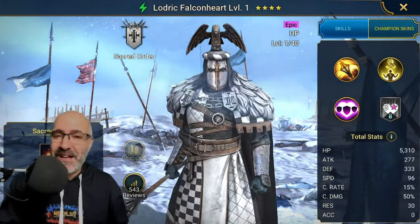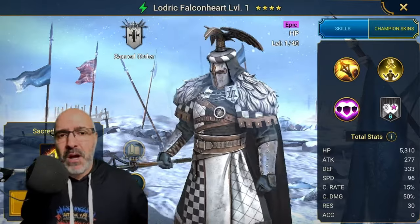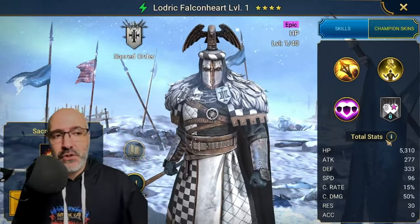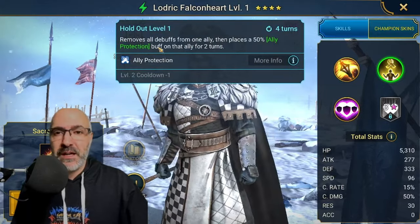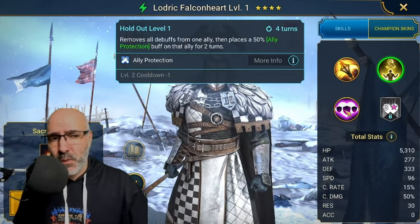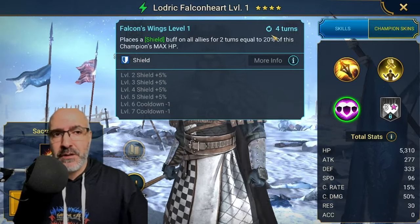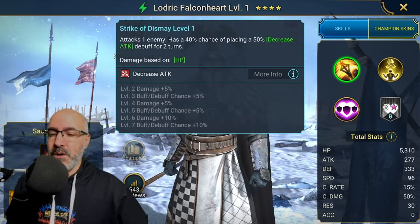Two more sacreds — Lordric Falconheart. Not a Duchess, but actually a pretty solid champion. If you're having problems with Scarab, this guy gives you a shield on a two-turn cooldown for two turns, also gives you a cleanse and ally protection for one champion unfortunately. But the shield is on a two-turn duration, so very solid for the Scarab boss. And you get a decreased attack on the A1.